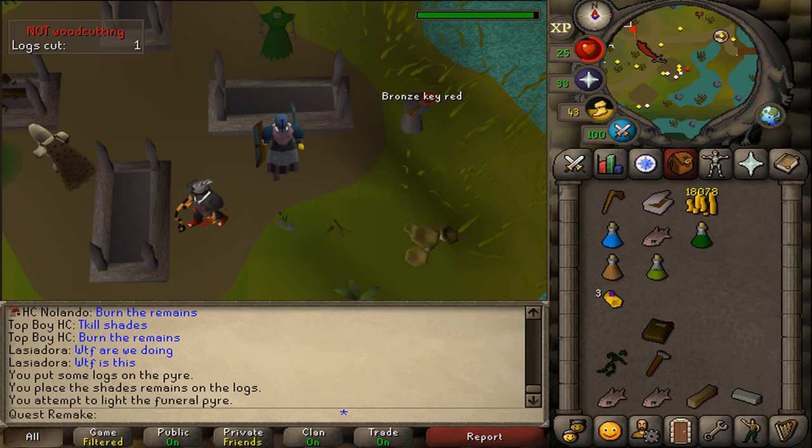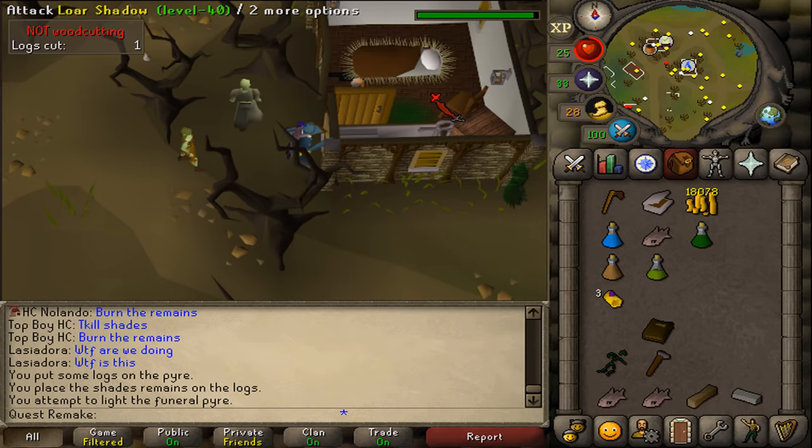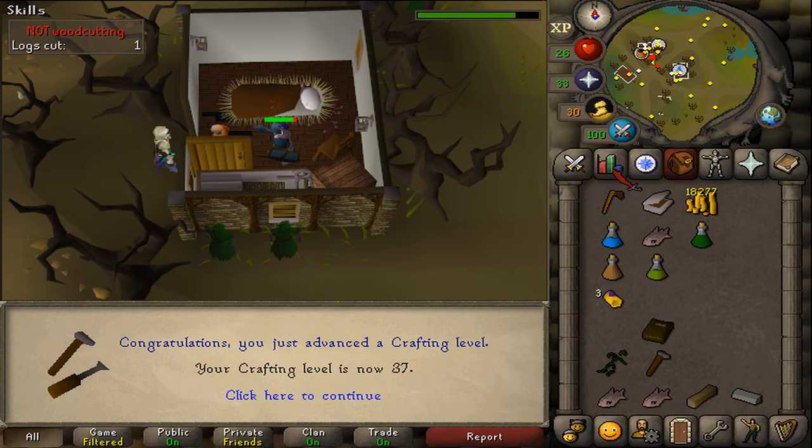Return to Ulsquire in the building with the water sign to complete your quest. Use Serum 207 or Serum 208 on Ulsquire to complete the quest. Congratulations — you have completed the Shades of Morton quest! You are awarded 3 quest points, 2,000 Crafting experience, and 3,000 Herblore experience.